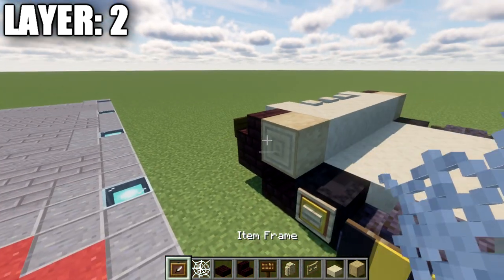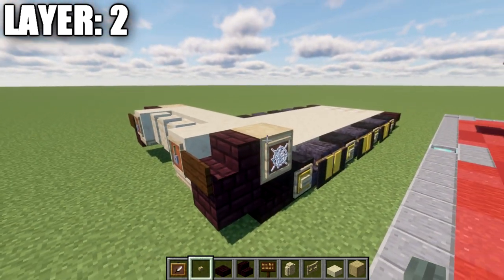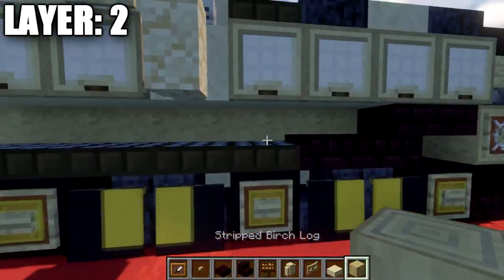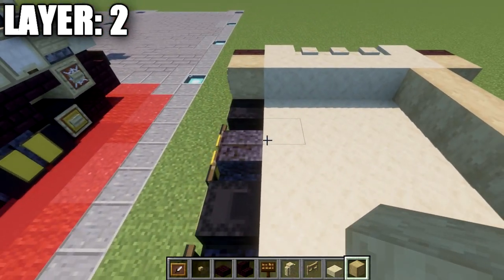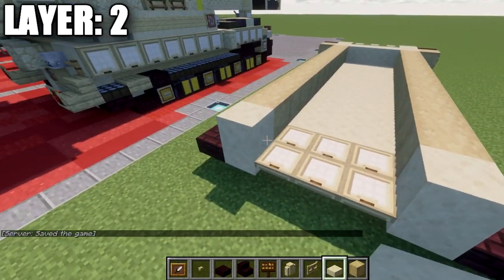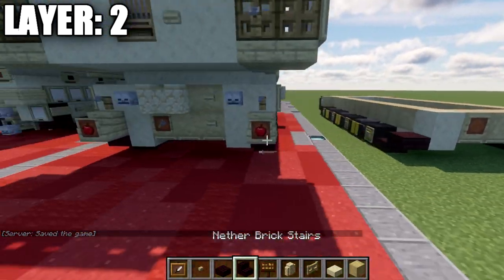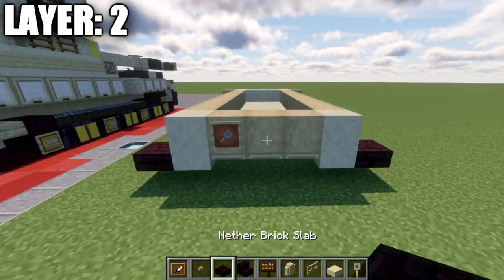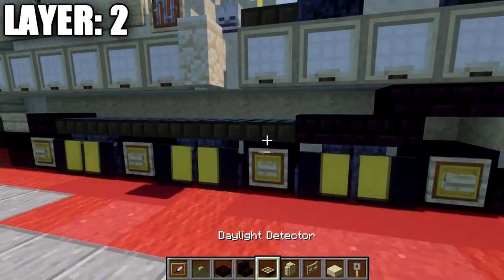Place a stripped birch wood log on both sides with an item frame and a cobweb in that item frame. On Java you can also add a button on the side of the block alongside the item frame to create a nicer sprocket wheel effect — optional but a nice touch. On the inside, place a row of eleven stripped birch wood blocks, and the same on the other side. Then place a smooth sandstone block on both sides and three birch wood blocks across the back. Place an item frame on the left side with a tripwire hook rotated on its side, and a birch wood button on the right.